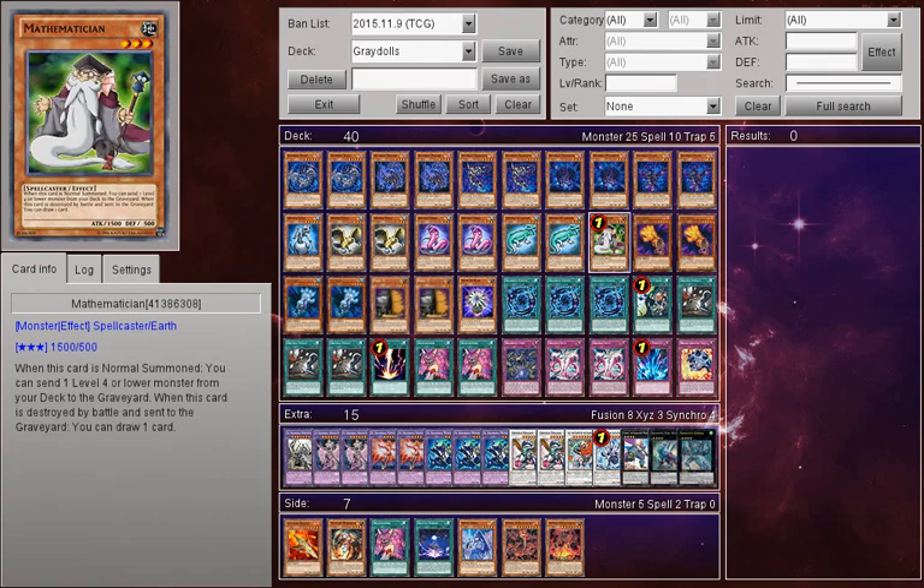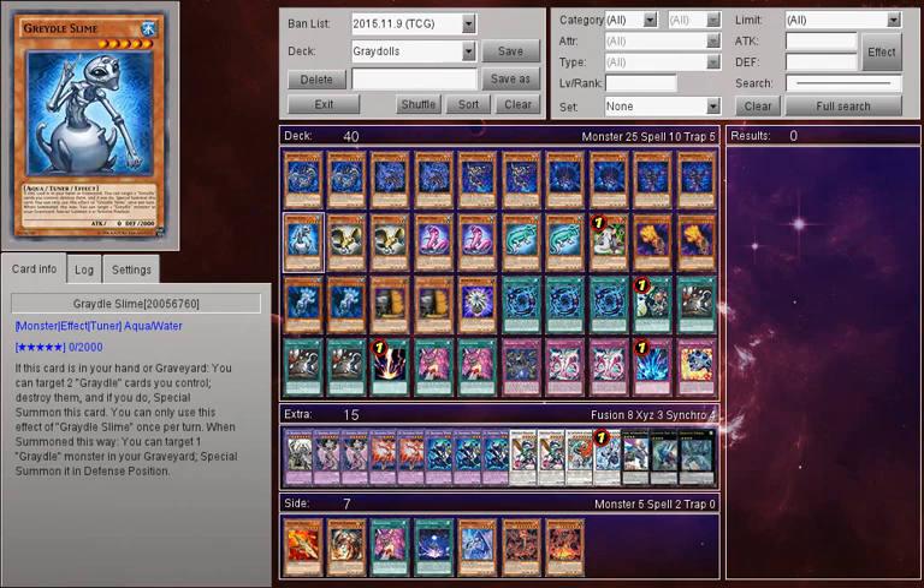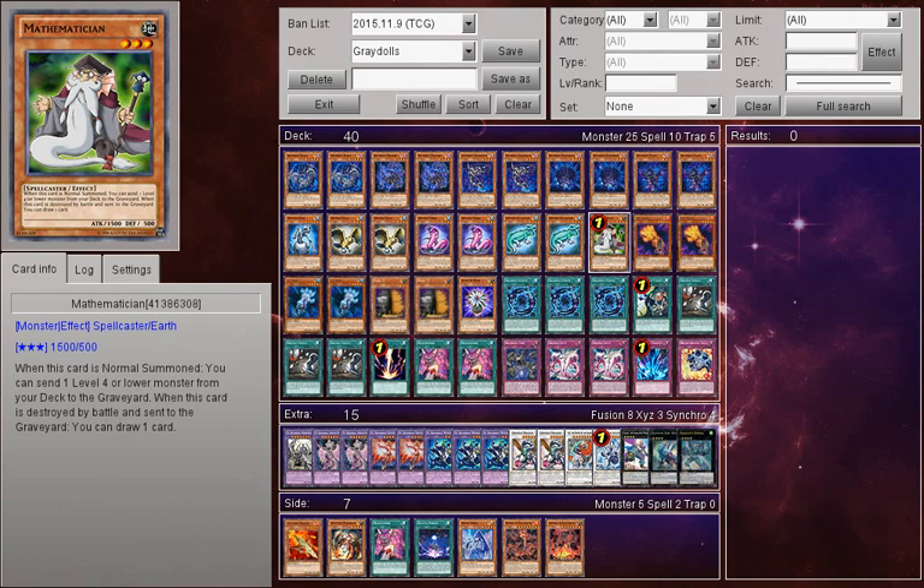We go into one Mathematician, because we don't want to run one anymore — it's so sad. I miss my Mathematicians at three; loved having them turn one, but now we just get one of them. He has quite a lot of versatility in the deck: he can send any Shaddoll, he can send my Slime, or he can send my Glow-Up Bulb and give me plays from there on. He's just so good, and he also gives me a draw.